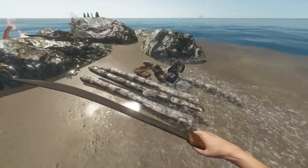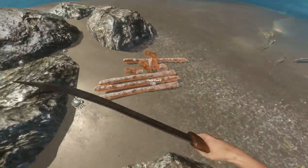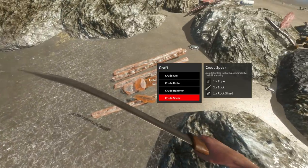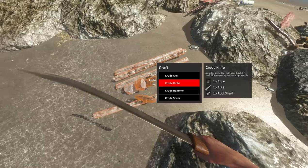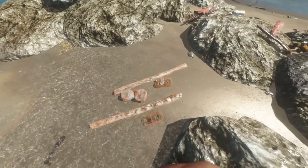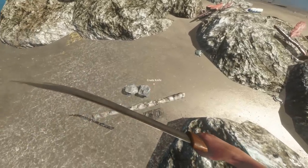So, with that rock shard, you want to use your orange crafting — so not a hammer. As you can see now, you can make a crude spear and a crude knife. We're going to go ahead and make both, just to show you guys what these actually look like.